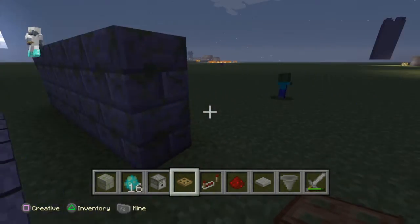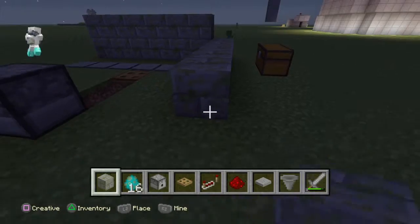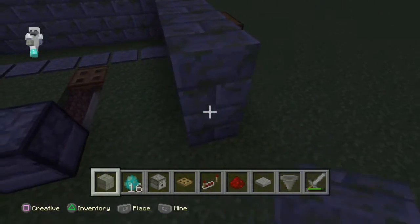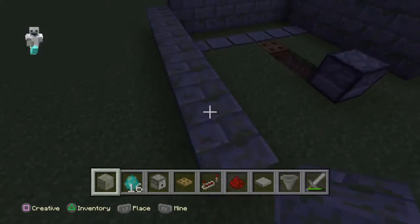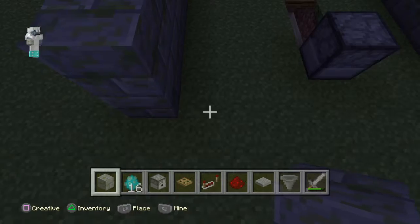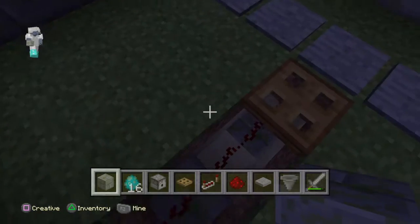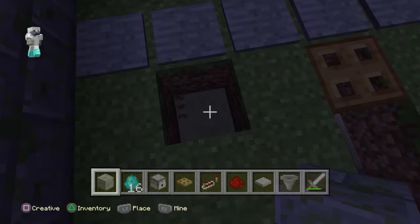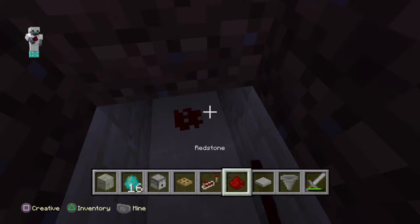He ran away. Alright, let's set this up a little better - let's put a few traps. Okay, so now we got like a little room set up. We're gonna do a few more of these trap things, so let's go down here, break it, and put some redstone.